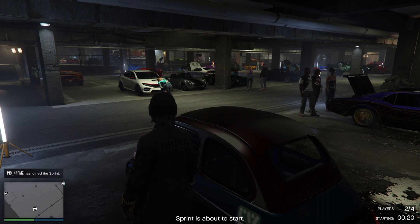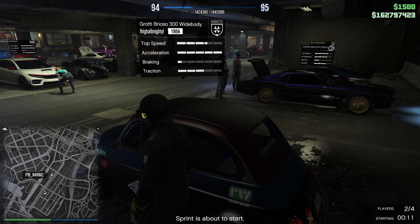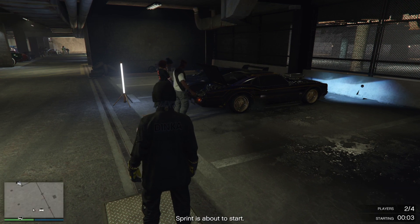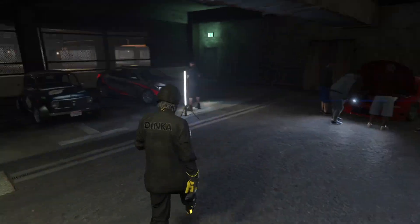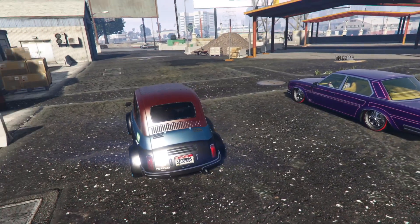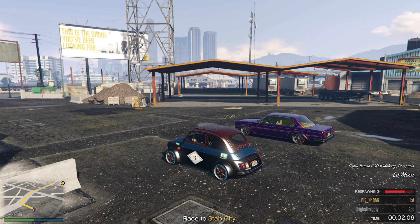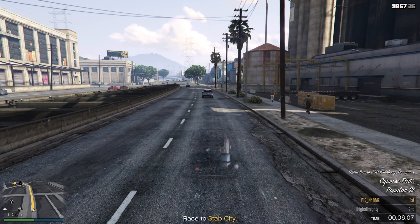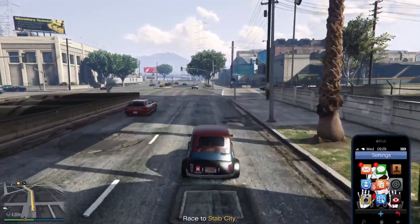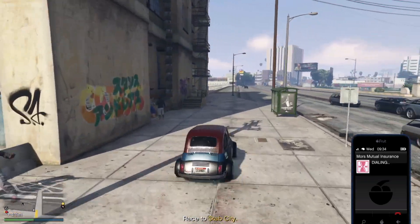Start a sprint race inside the car meet with your friend. Hold down triangle or Y till you respawn. Call the insurance and hover over the blown up car.